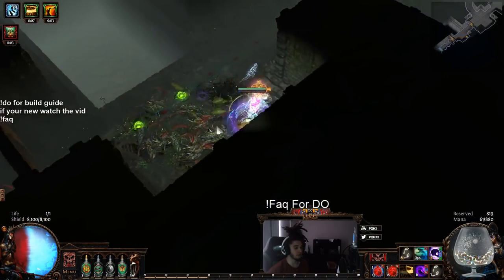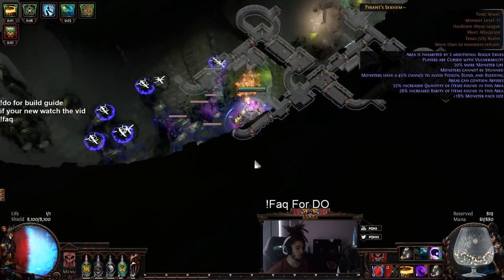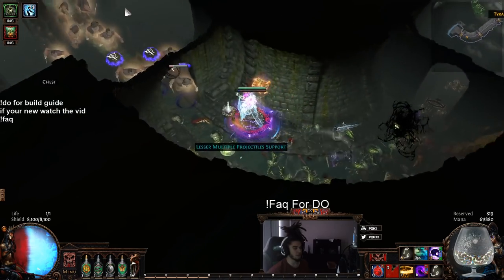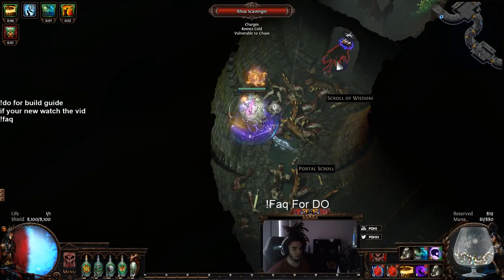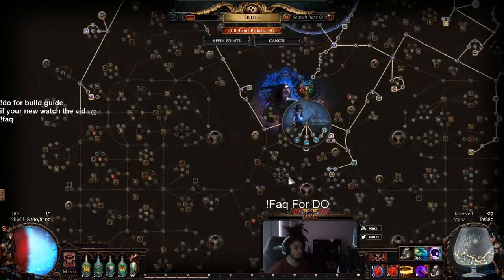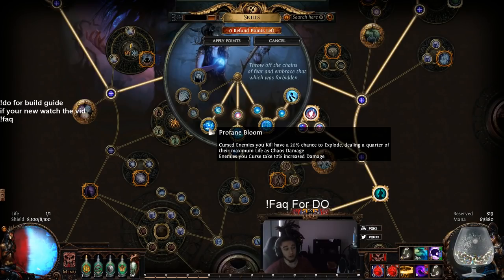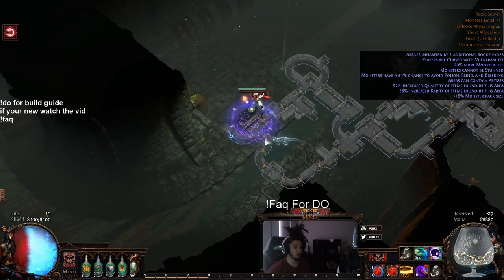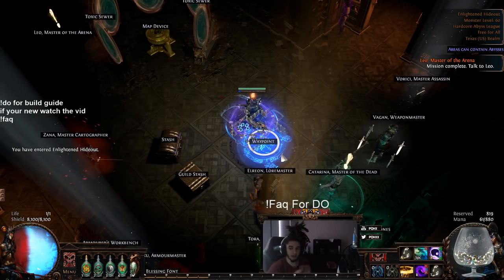Profane Bloom is the Occultist Ascendancy node — as you can see those pops there. The reason it works so well with Death's Oath, or more specifically with scaling curses, is because if you kill a target with Death's Oath, it can still cascade into the next room. Profane Bloom can chain between curses, so as long as you kill a cursed target, it has a chance to go boom. If Profane Bloom kills a target affected by a curse, it still has a chance to explode. So even though you lower the AoE with Conc Effect, your cascade clearing is still totally fine.